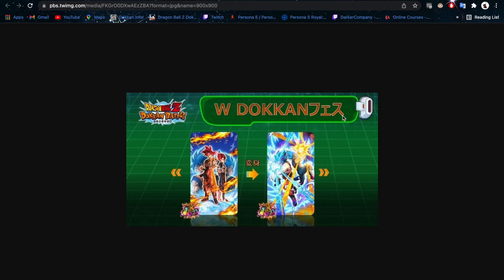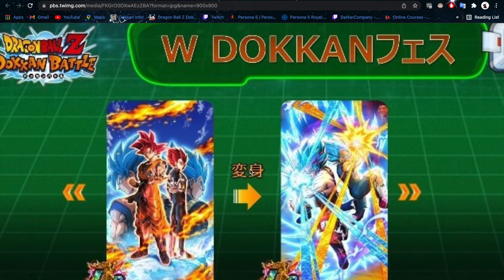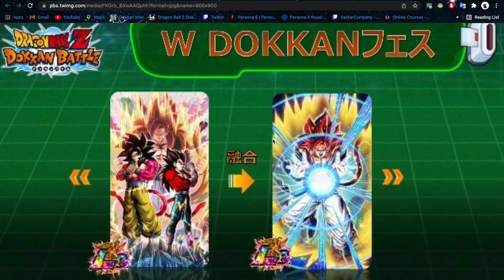Here are the cards — this is what we're getting for the anniversary: LR God Goku and God Vegeta that transform into Blue Goku and Blue Vegeta from the Broly movie. That is the most beautiful card art I've ever seen — it is gorgeous. The other card we're getting is Super Saiyan 4 Gogeta. The art looks so good. I'll post the links to the images on Twitter in the description, and shoutout to Kensei for the wonderful thumbnail art.